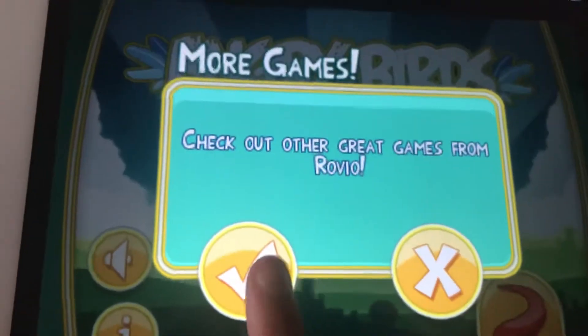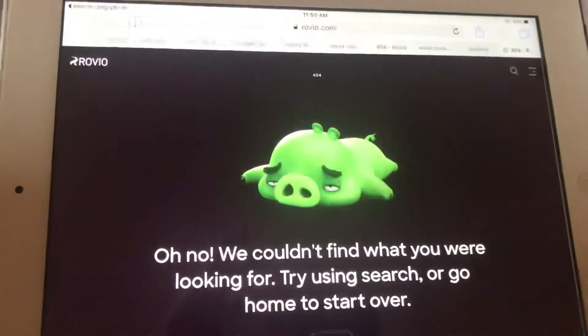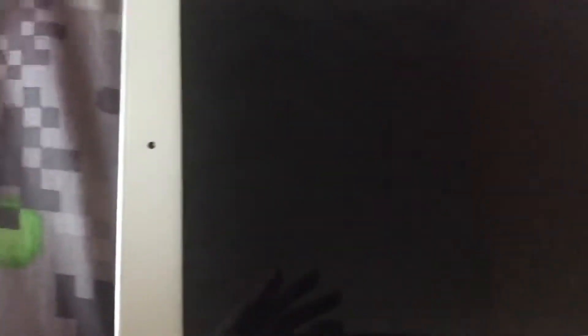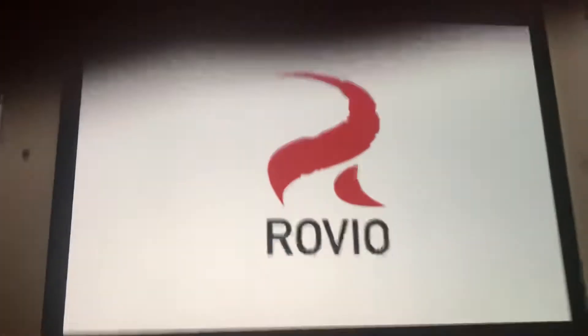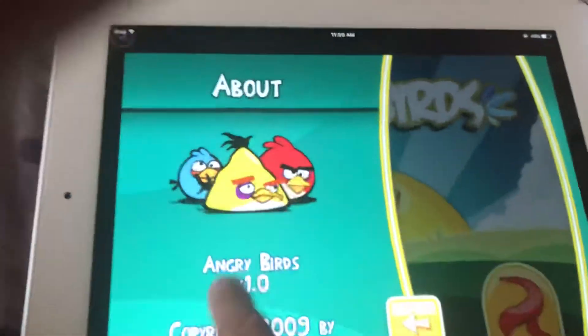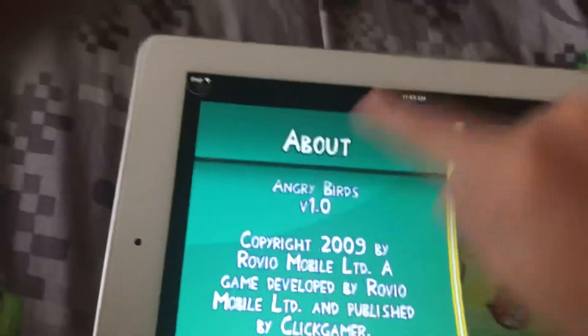Check out other good games from Rovio. What does that do? It just goes to the Rovio site. I'm not going to find what you're looking for — yeah, sure, whatever. Just if it doesn't exist, what'd you expect? It's going to restore every time. Just to get the splash screen. Here's the credits — you can't scroll on it.